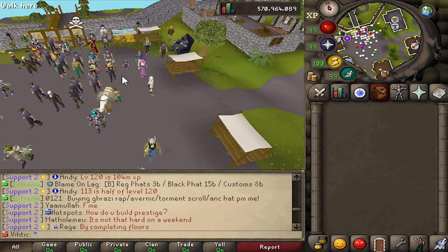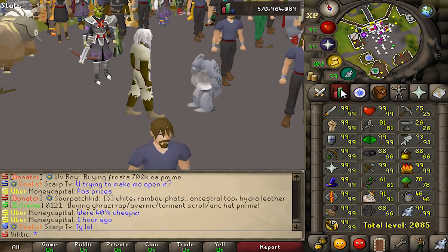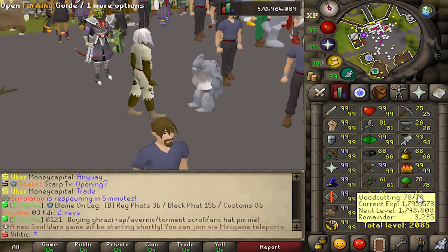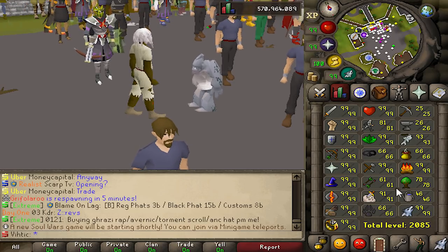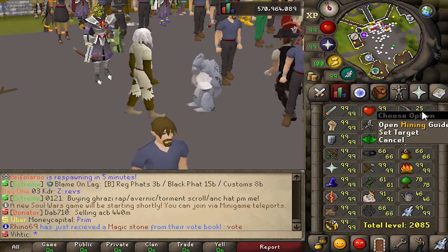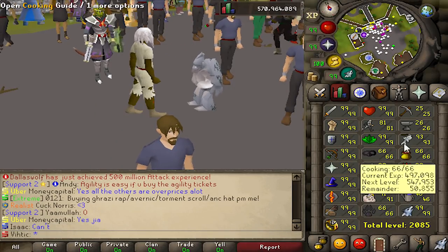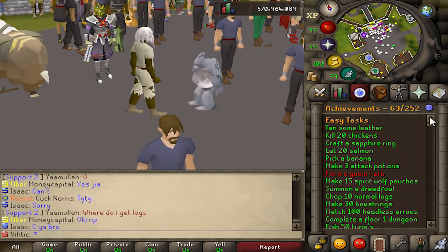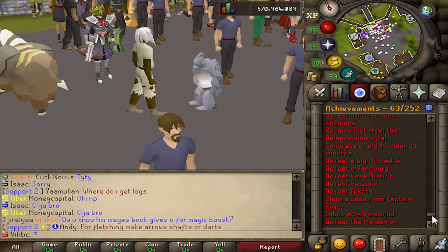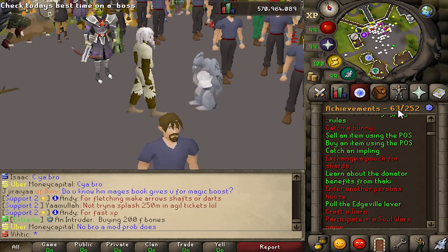And here we are on the live portion of the episode. Let's take a look at the skills right now — they're looking really good. I have most of the really grindy ones out of the way. A lot of these are going to be really easy: agility, thieving, smithing, fishing and cooking, woodcutting, and farming too because I can just do the seed method where you plant the seeds and dig them up. The hardest one is probably going to be mining, but we can mine inside the wilderness course to get quicker XP. We're at 63 out of 252 achievements — it's not looking super great, but that's because we haven't completed a lot of the super easy ones that take like two minutes to do.